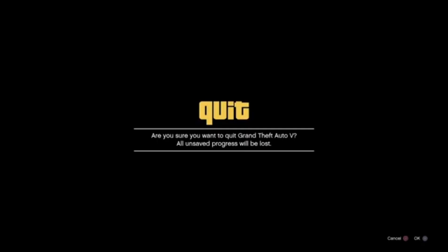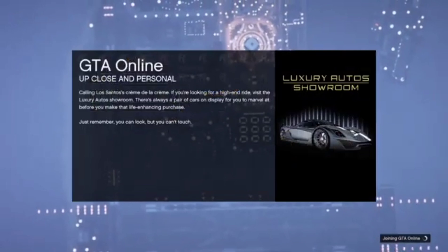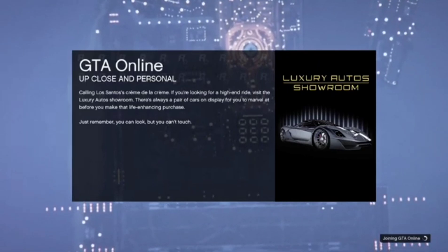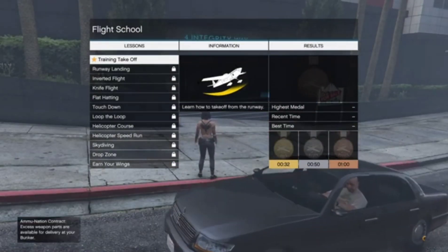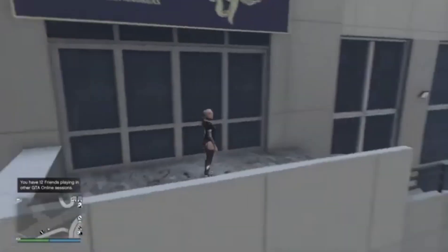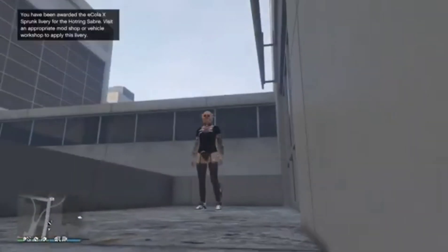That part might take you a little bit of time. When you do get it, go ahead and load into a close friend session or an invite only session. You'll know you hit it because the training flight school menu will show up. When you load in, press circle on that screen, then press X on quitting the flight school training. When you load in, you'll see that your character has the logos on. Then you can run to any clothing store and save the outfit as is. You can switch it up — as you can see in the video, I did put a belt on my outfit.